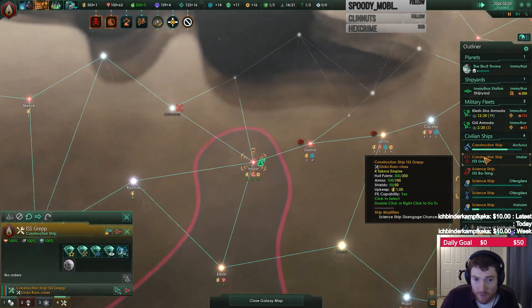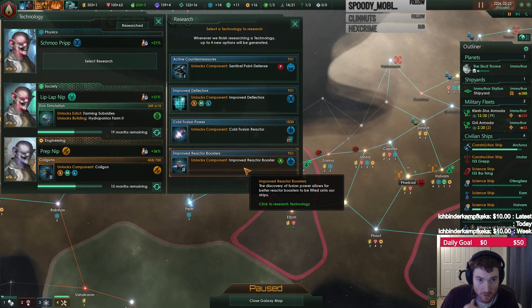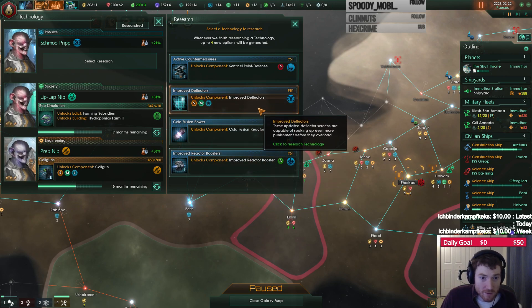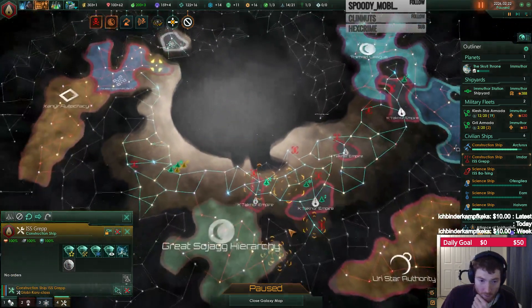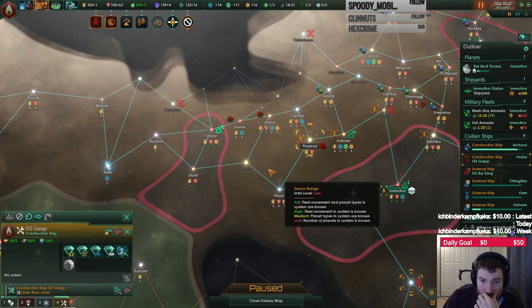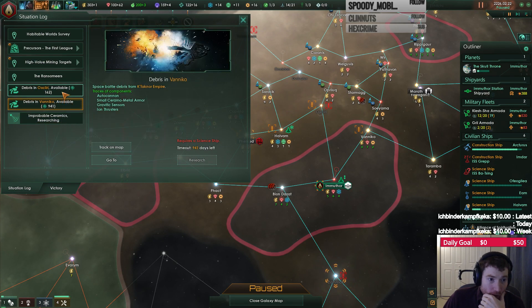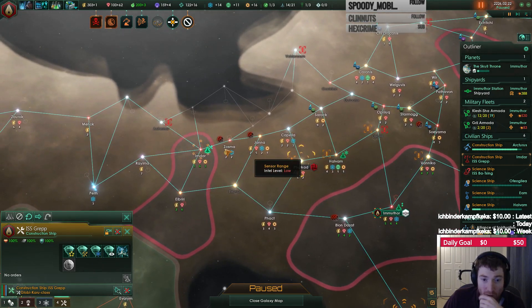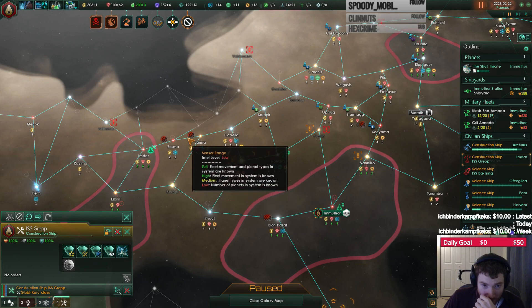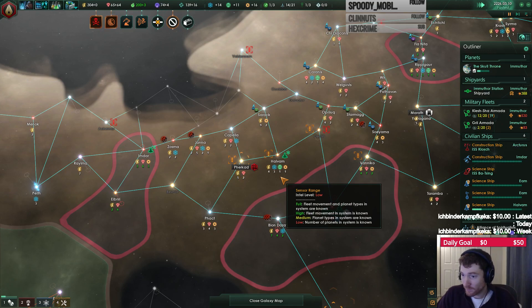They're encroaching a little bit over here. What's the tech? Fusion reactor. Let's get improved deflectors. Where do I want to go with this? Do I want to backfill some more stuff? I need that system surveyed. Not really what I want - I'm not super excited about these territories. I guess I could build one there, take the minerals out of that. Construction complete. I should just focus planets.